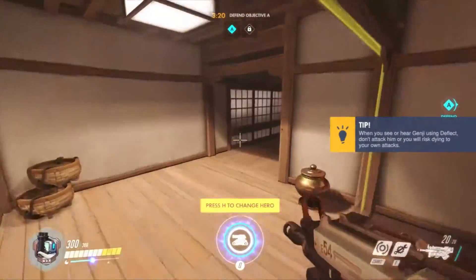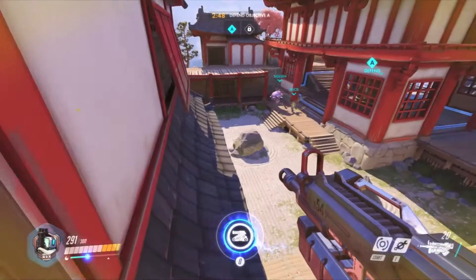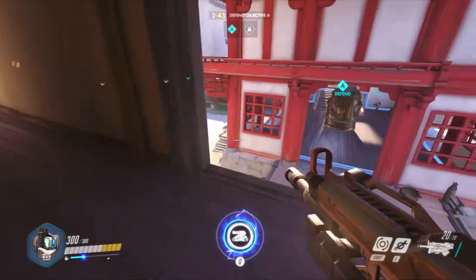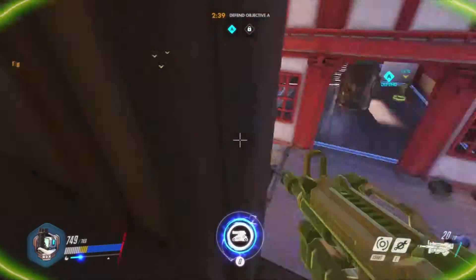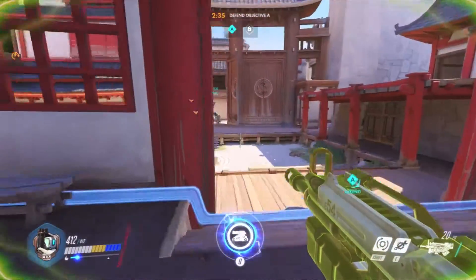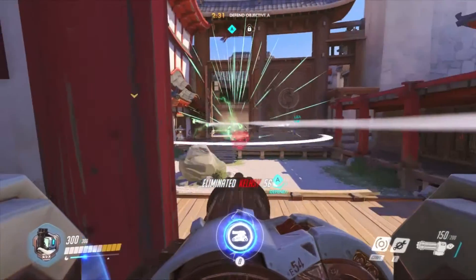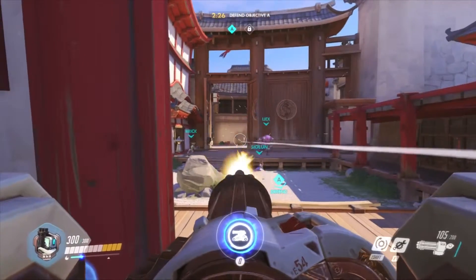I have my ultimate ready — the Tank configuration. I'm trying to get into position. This will be good enough for people trying to get into the checkpoint. Because there's that thing covering up the area, this will have to do. Of course Winston gets melted. As you can see, it's very easy to kill someone.